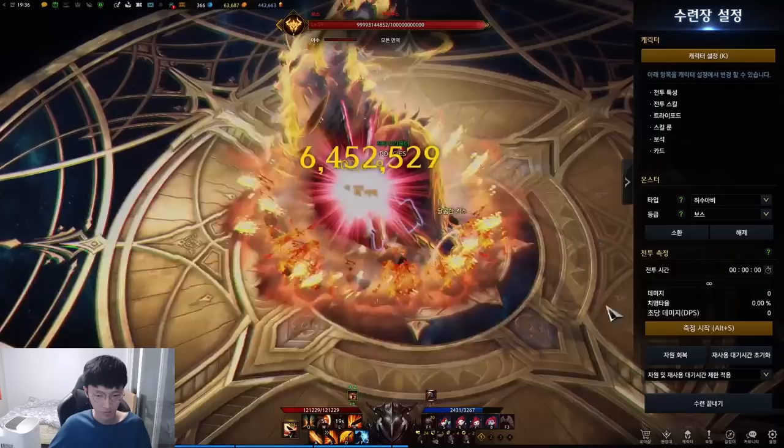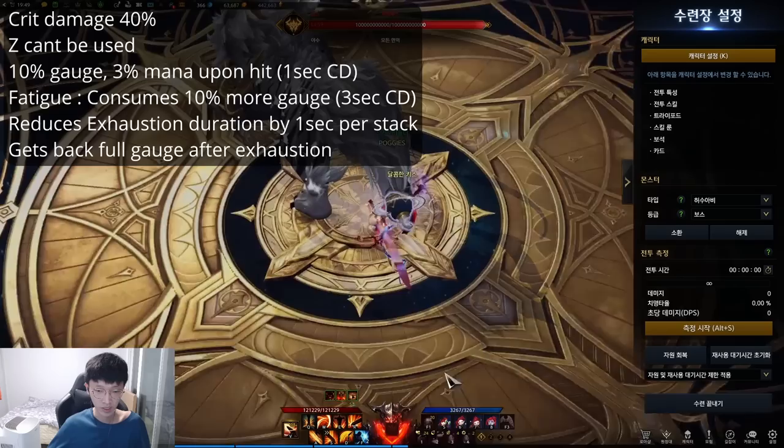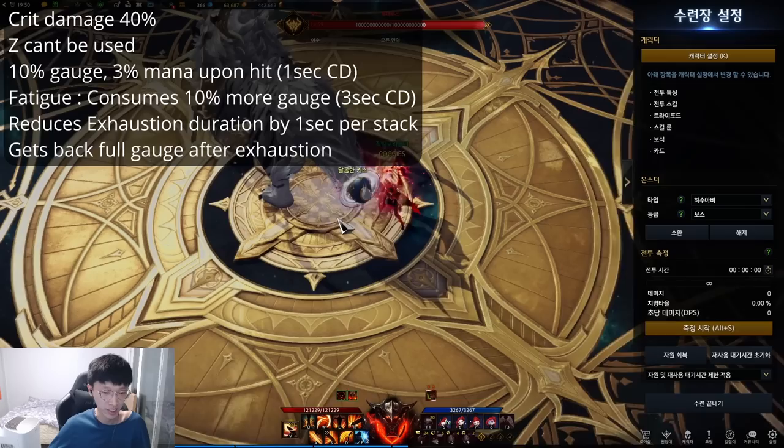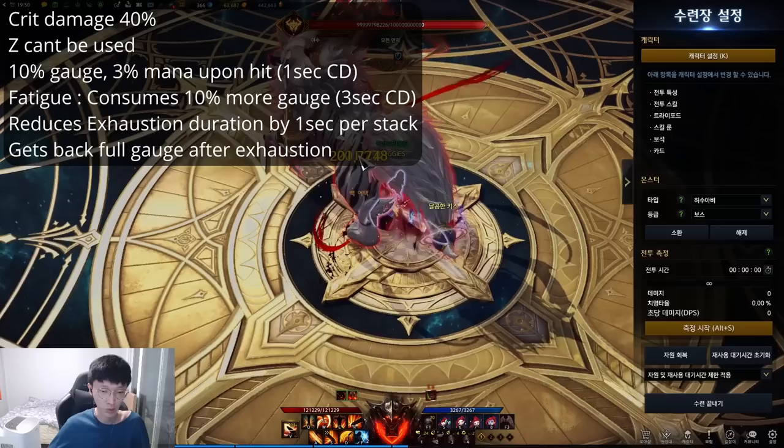Let's go over to the class engraving. This one is called Predator, and it is really hard to explain only with text, so let me go over it in a practical way. During the Berserk mode, you get 40% crit damage increase, but you cannot use the Z skill — as you can see, it's locked. But whenever you land your attacks — skills and auto attack — you can see the gauge is increasing. Exactly, you get 10% gauge and 3% mana restoration. This has a 1 second cooldown, so you cannot spam it.